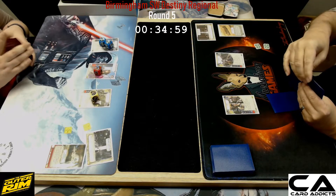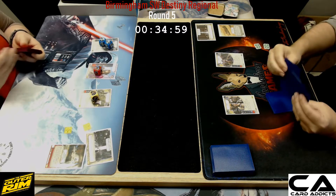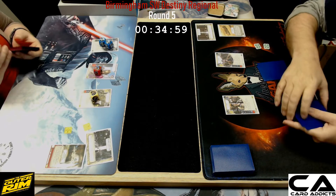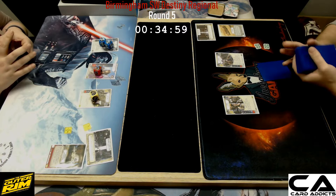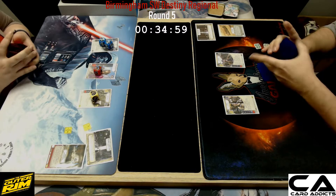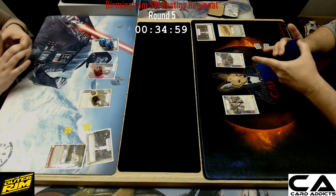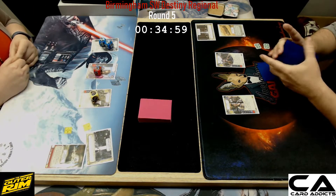All right, we're back with round five in our Swiss rounds of the Birmingham Star Wars Destiny Regional. I'm here with Fortune Voyager from Jackalman Games and I am Karma from Dothan Death Watch in our local group. We got the Shadow Caster Reset, which I actually faced earlier in the day, and we got Headless Jenga back at the top table with his Hon Kira, wrecking the day and doing very well for the Jackalman guys.